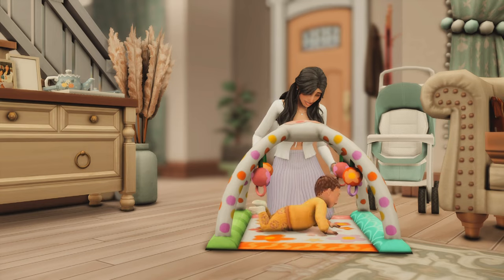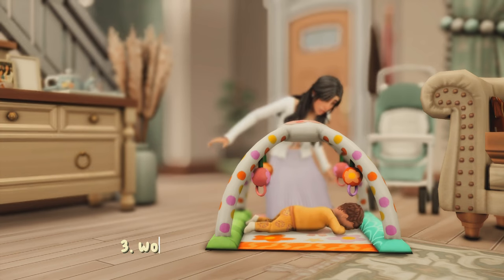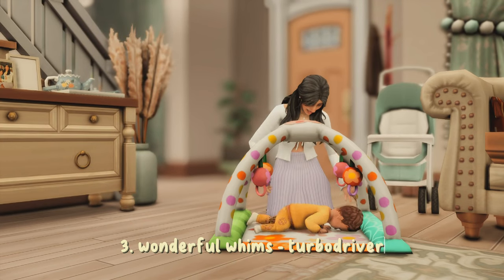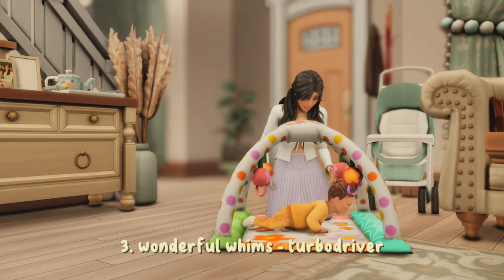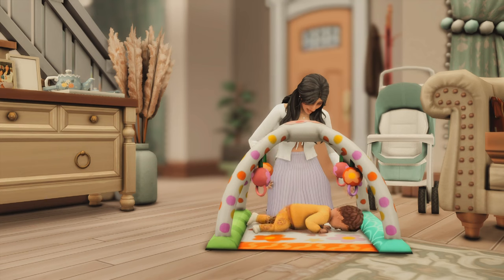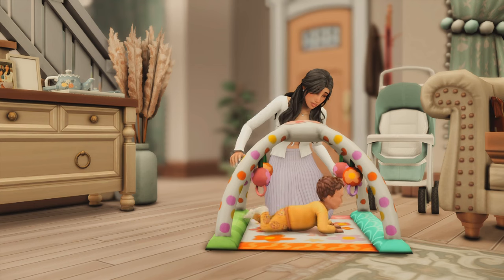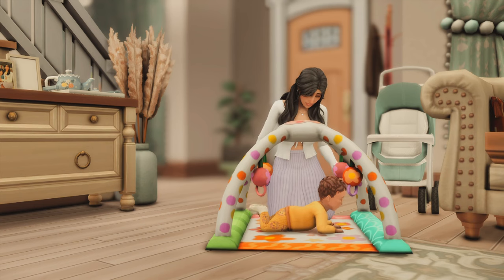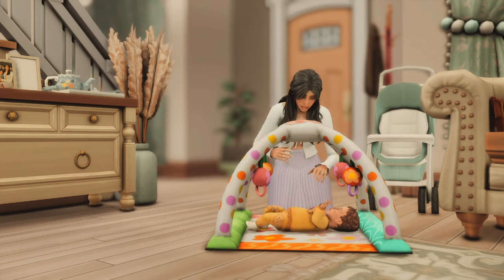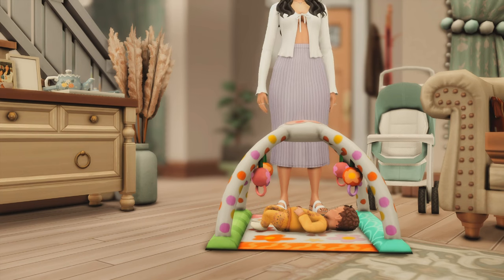The next mod is Wonderful Whims, which adds a lot of realism to your game with things like risky woohoo — which adds the chance of getting pregnant to regular woohoo — and also menstrual cycles. You can also set your sim's attractiveness traits. The alternative is Wicked Whims, which is for a more mature audience and has some really good romantic interactions. Wonderful Whims is by Turbo Driver.